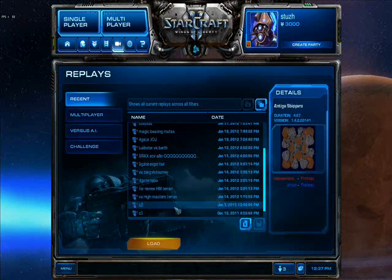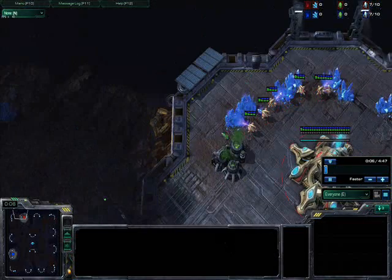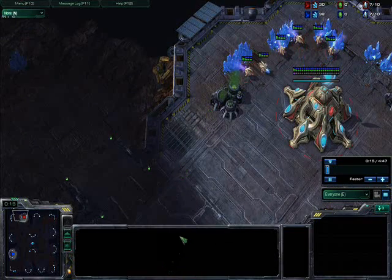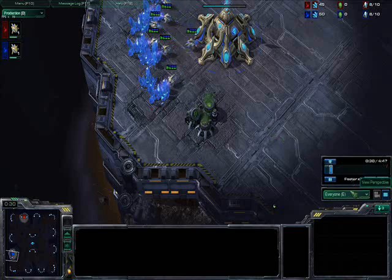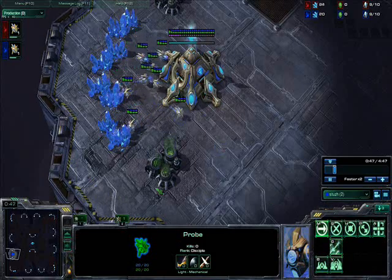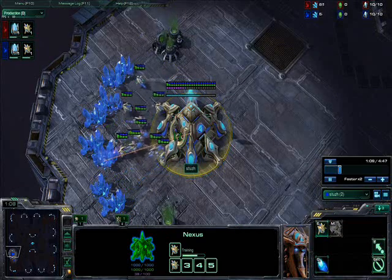Antigua is one of the most popular maps. The reason Antigua is really good for cannon rushing, besides the wall off, is because usually your enemies scout too late. On Metalopolis it can sometimes be hard if they 9 pylon scout, because if they scout early enough they can throw a forge and a cannon up and you can't do anything. I'm going to fast forward the beginning a little bit because the build is basically the same. In this game he tries to stop my cannon rush a little bit differently — there are multiple ways to delay or stop it.